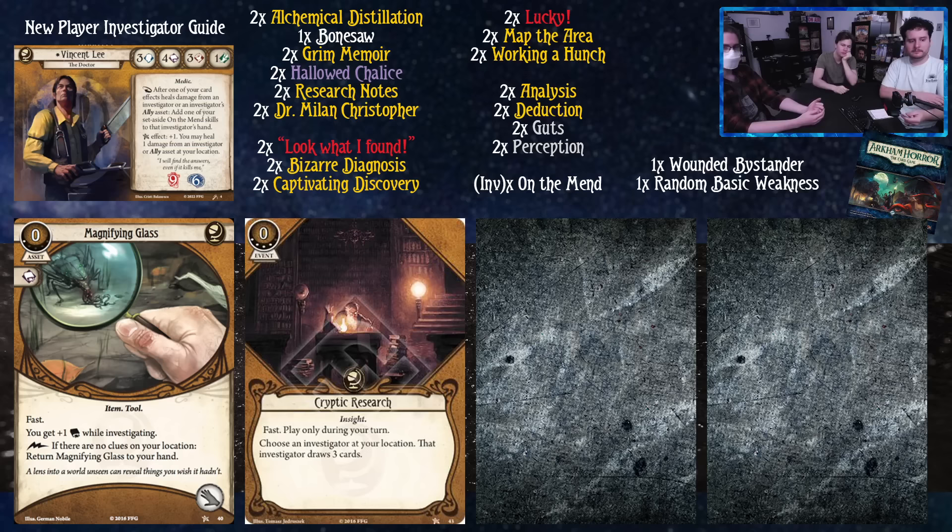We've got the Magnifying Glass level one. The difference here is it costs one less to play, which is important because you're allowed to pick it up with a lightning bolt if there are no clues on your location — handy if you want to use your hand slots for anything else like, say, a Grim Memoir. If you're playing any cards that care about the number of cards in your hand, this card is very powerful because you can use it to increase that number by one pretty much any time you want.